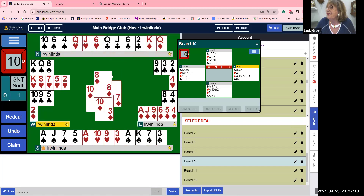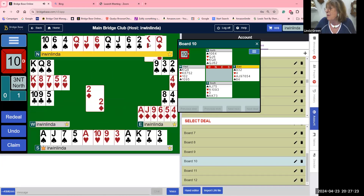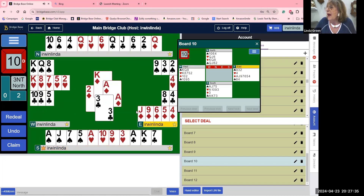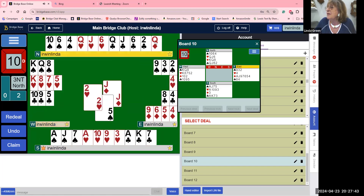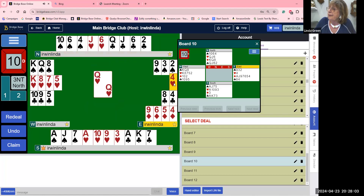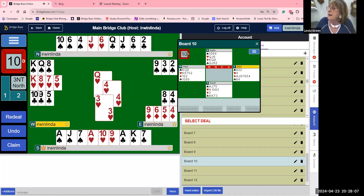They play back a diamond — it doesn't really matter. They're never getting into east's hand. We need to do our groundwork first. Play the queen of hearts — you could run the clubs first but I like to keep control in case things don't break. When the king of hearts is taken, it doesn't matter when they take it — they can never get back to their partner. Now we're going to make the contract.